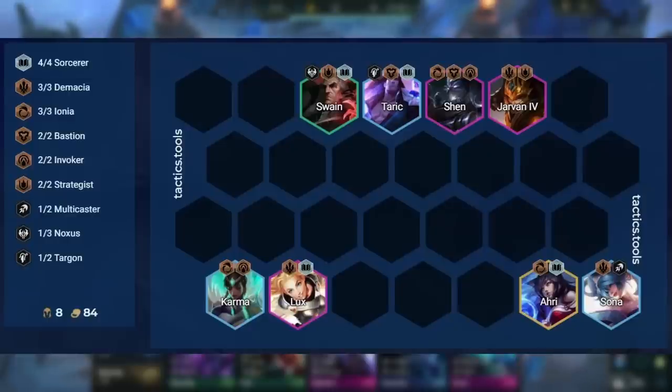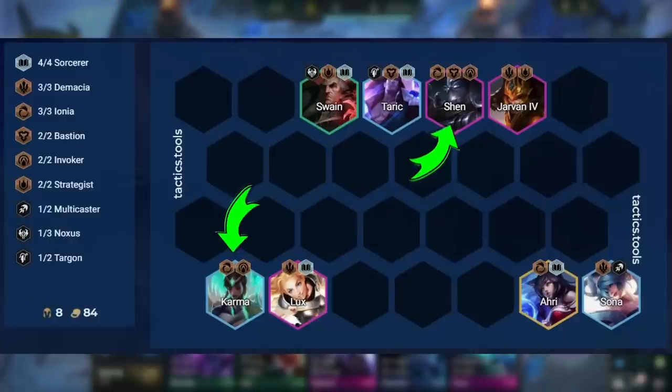In that case, you play 3 Ionia by dropping Malzahar and Vel'Koz and adding Shen and Karma. There are not really any other variations that work unless we get some specific augments, and we'll get into that later in the video.